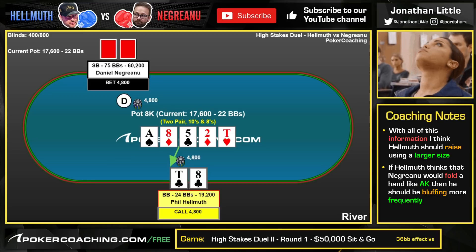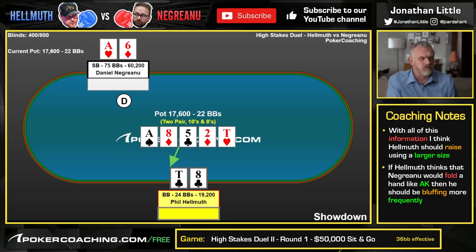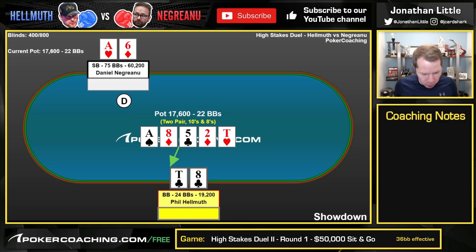He just calls. How does Phil Hellmuth never go for value on the river? I don't understand. Why in the world does he consistently just call when he has the effective nuts on the river? How are you going to win the match if you just call when you have the nuts? Phil! Get value from Negreanu! Please! I can't handle this. I'm out of here.